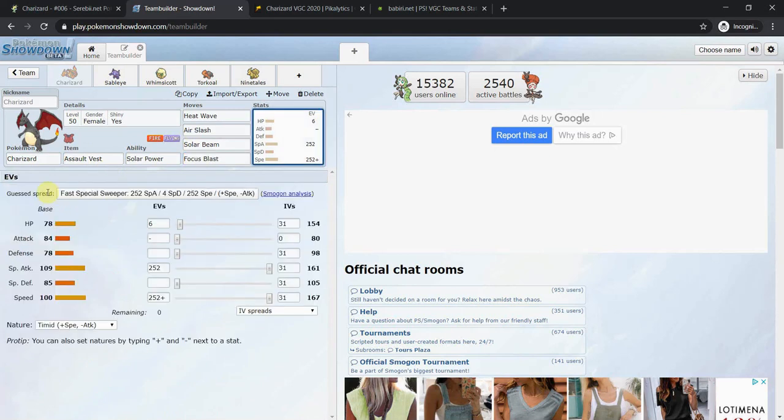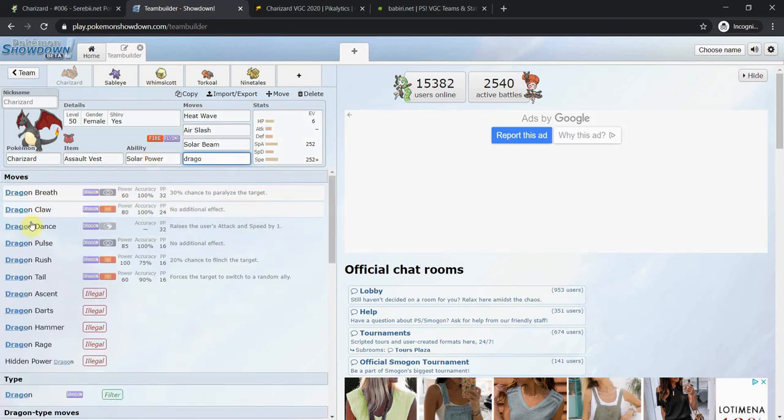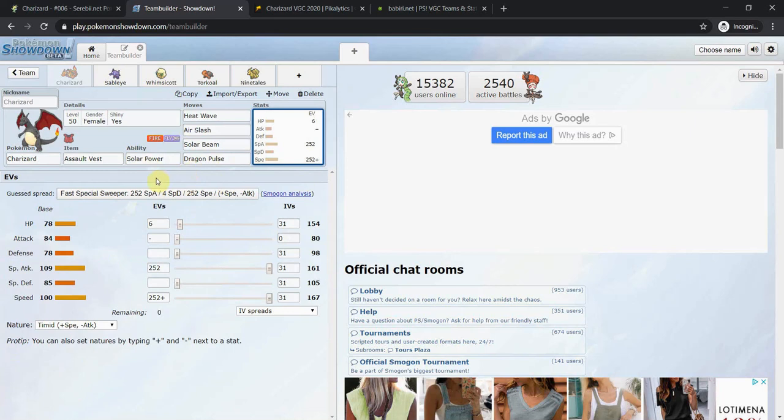Focus Blast can hit Steel types, but you already hit Steel types with Fire moves, so that's questionable. It can hit things like Tyranitar harder than Overgrowth, but unless you're looking to raise the Attack of your partner Pokémon — and most of Charizard's common partners aren't normally physical — I don't think that's too useful. Dragon Pulse, on the other hand, uses Charizard's strongest stat and also lowers the opponent's Attack stat by one stage, which adds a lot of bulk especially paired with Assault Vest.